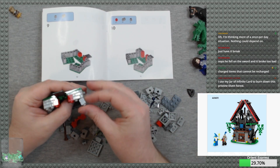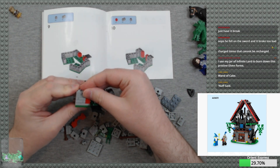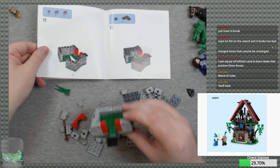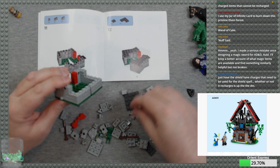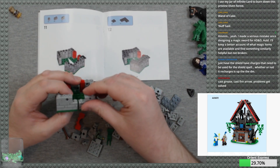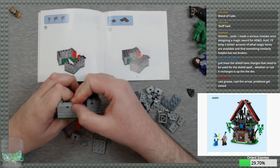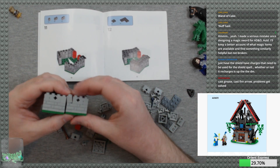Another pair of brick bricks, a pair of 1x1s with cross axle holes, and red 1x1s. A wand of cake — not sad. I gave Margoth a wand of bees and she rarely uses it because it's overpowered — it really is, it's great though. I mean, they're bees, you know. Cast grease, cast fire arrow — problem gets solved. Actually if you can cast a fire arrow you might as well just cast a fireball unless you don't know it.